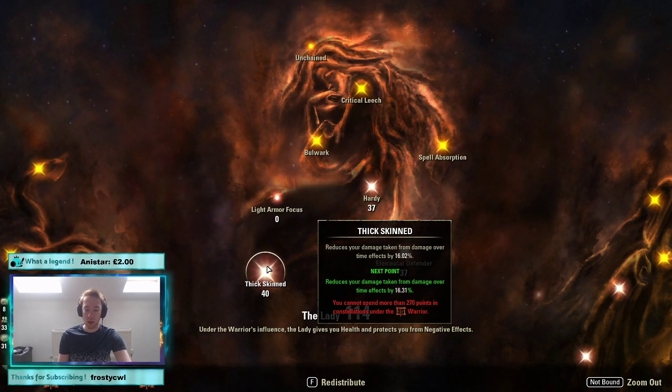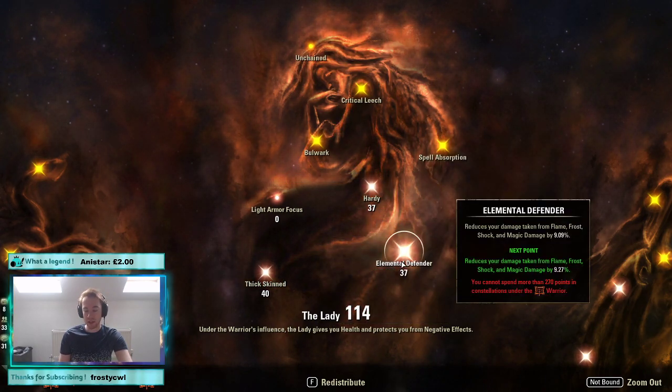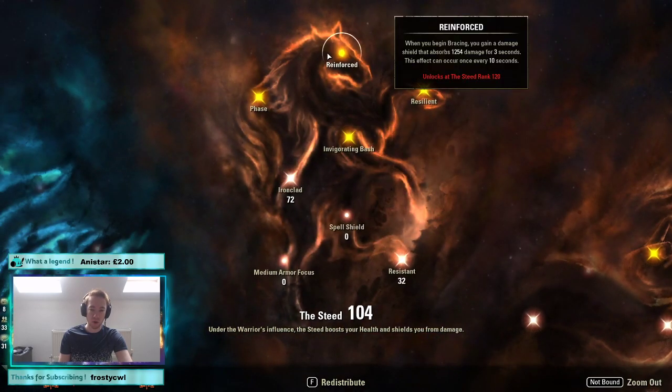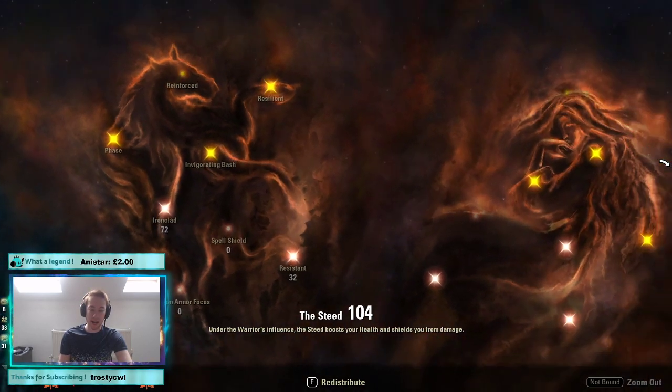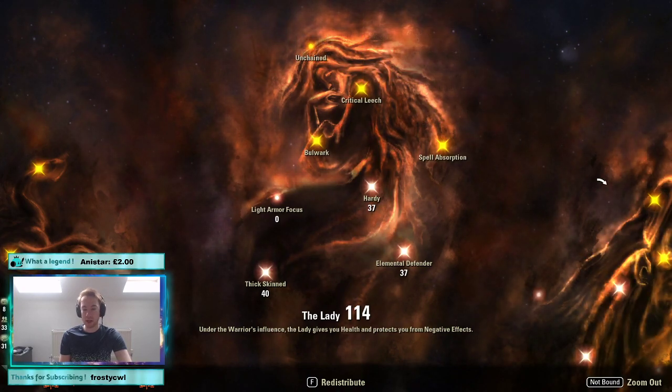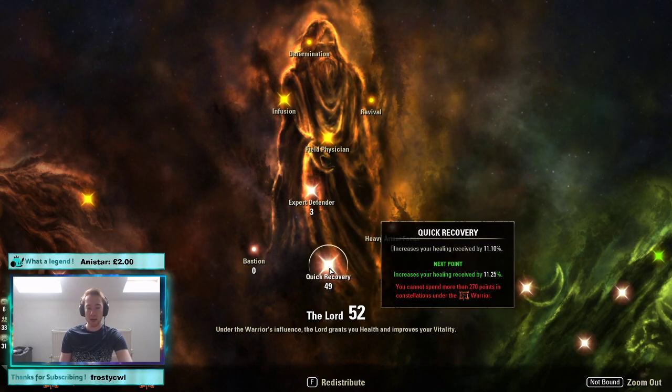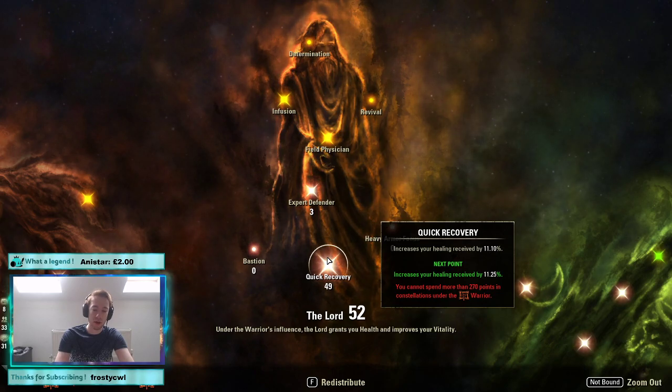72 in Ironclad to reduce direct damage. 32 in Crit Resist — a bit lower now because of the changes to base crit resist being higher, so we can afford to build back into dot resistance which is more prevalent with many proc builds this patch. 40 in Thick Skin to compensate. 37 each in Elemental Aegis and Hardy. It's worth noting we don't get either the Unchained or Reinforced passives since we rarely block and aren't using stamina skills, so neither matters. 3 in Expert Defender for light attacks.